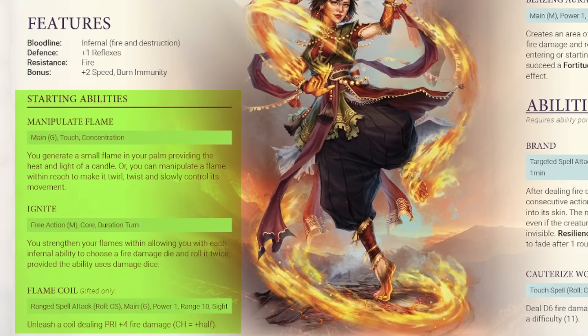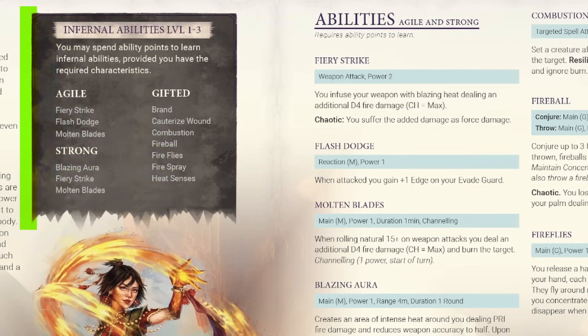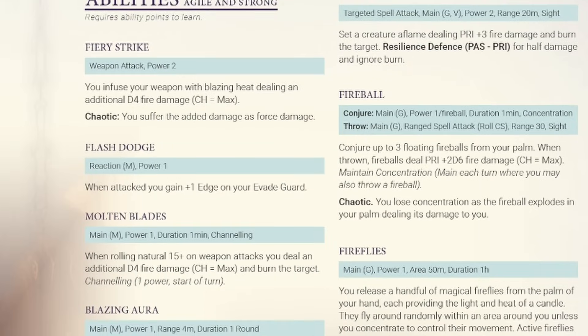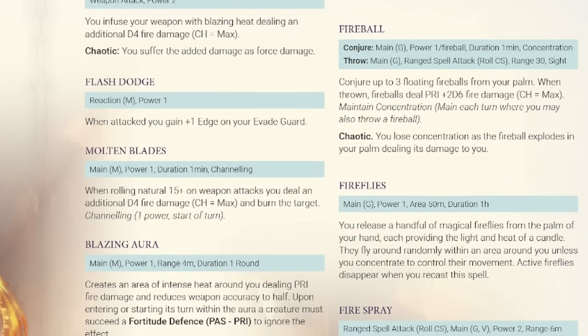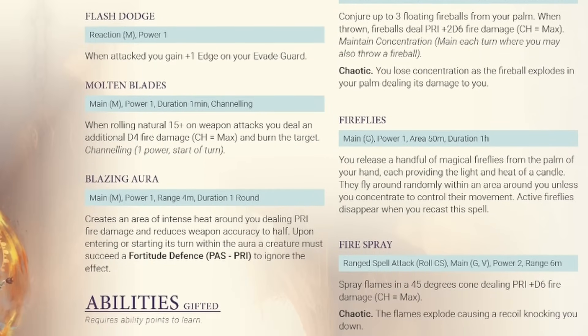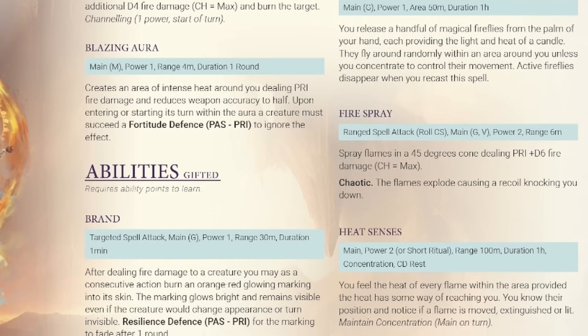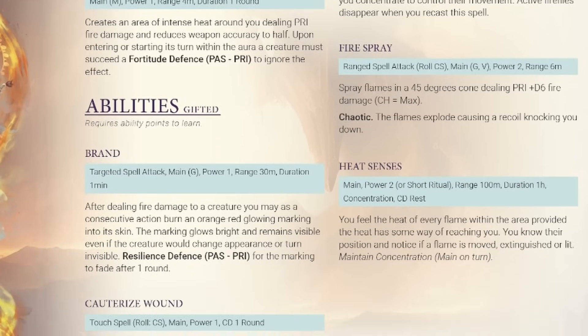Each bloodline gets a few starting powers right out of the gate, and for the infernal it's the ability to manipulate small flames, increase fire damage, and a coil that deals fire damage. Higher-level abilities are cordoned off by three characteristics: agile, strong, and gifted. For example, if your character doesn't have the agile characteristic, they can't access those three abilities. Looking at the abilities themselves, they tend to mostly be martially related — you can just tell that Demon Ascendance is really largely about combat, at least from what the quick start presents.